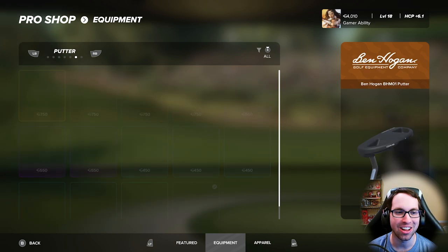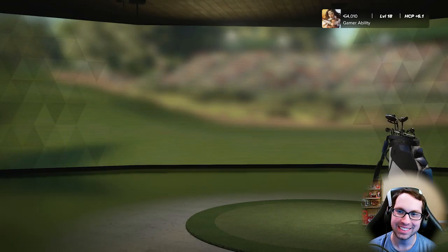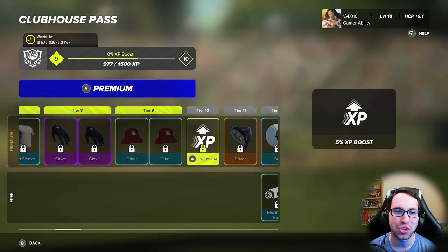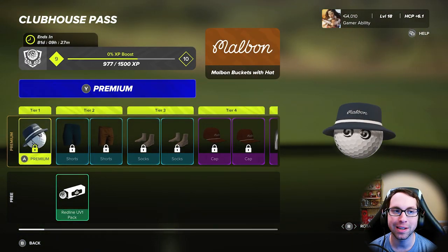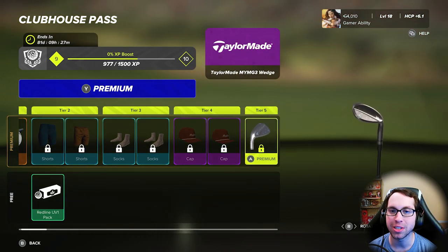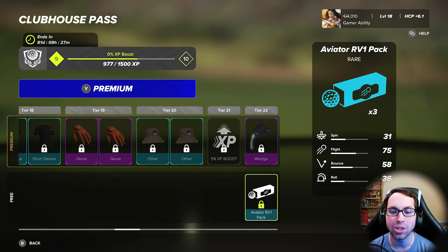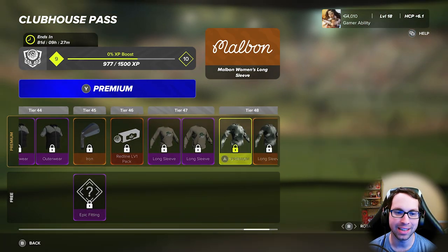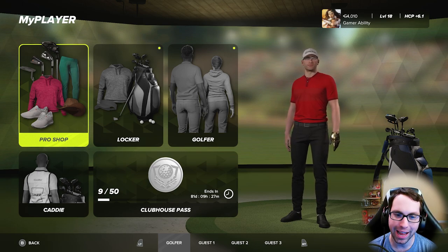There's a lot of customization in this game. Regarding the Clubhouse Pass — yes, some outfits and clubs are locked behind it. You cannot buy the Clubhouse Pass with virtual currency; you have to spend real money. You get cosmetic items including different clubs. There is a free tier, but in the free tier you only get club fittings and ball fittings — no cosmetics or golf clubs unfortunately. I have a full video going over the Clubhouse Pass on the channel page.